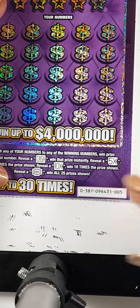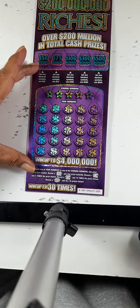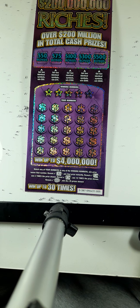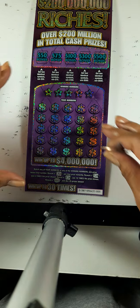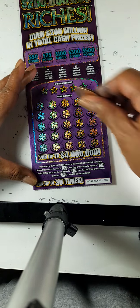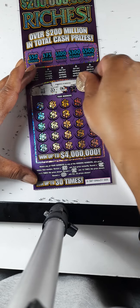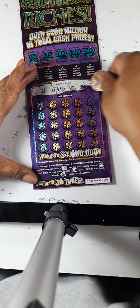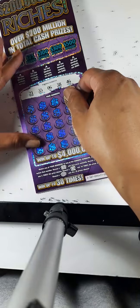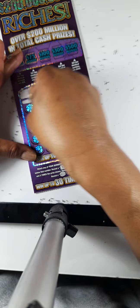Moving on to the next card — card number 005. I'm going to zoom back out a little bit. I know a lot of people like to see the whole card when you're scratching. Sometimes it's a little difficult with these really long cards, but we're going to try. Let's see if we can match up any of these numbers. We are looking for 21, 35, number 6, 38, and 46.